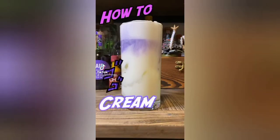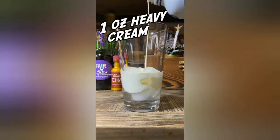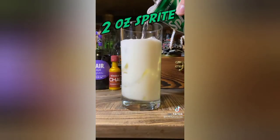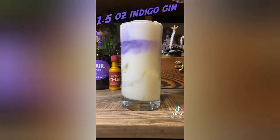How to make Cream. First triple sec, heavy cream, lemon juice, and lime juice. Give a good shake and pour. Add in sprite and top with indigo gin. My mouth is a portal into a dark dimension.